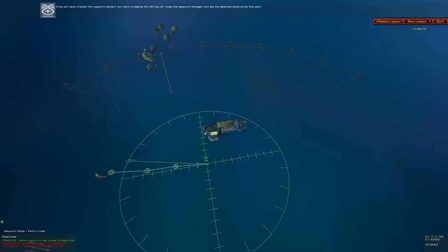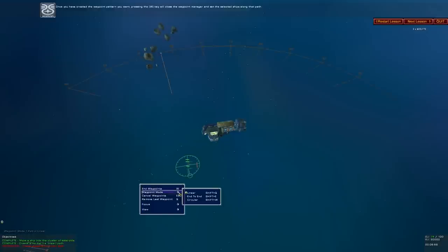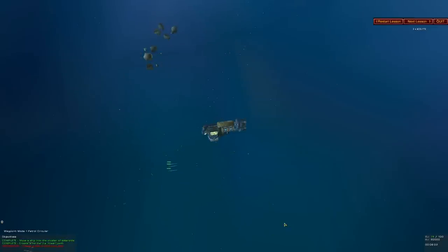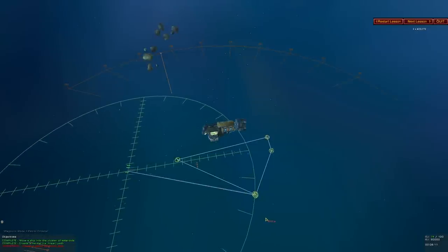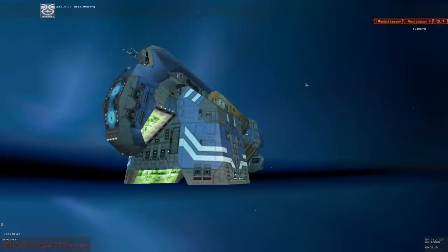Once you have created the waypoint pattern you want, pressing the W key will close the Waypoint Manager and set the selected ships along that path. Moving through this at a pretty good pace, actually.